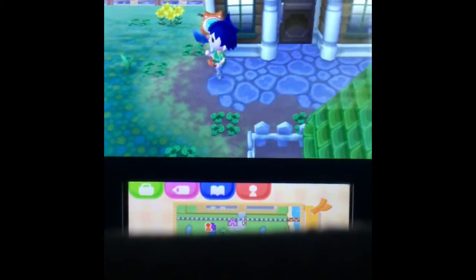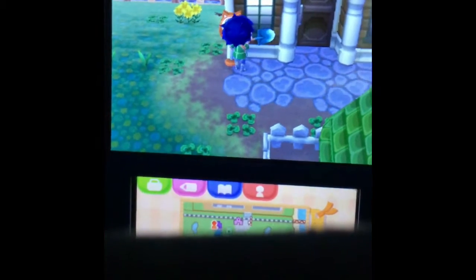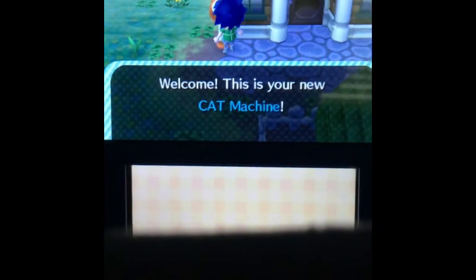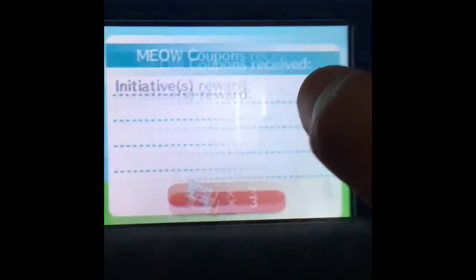Okay, so now to collect - you'll be hearing this noise - and then you go to the CAT machine. You tap on 'Receive Coupons' and then tap 'Receive'.